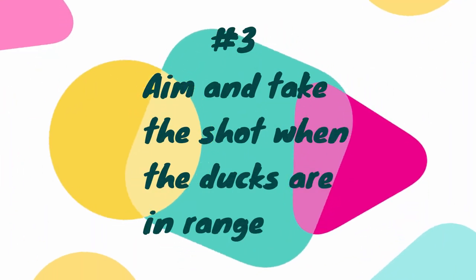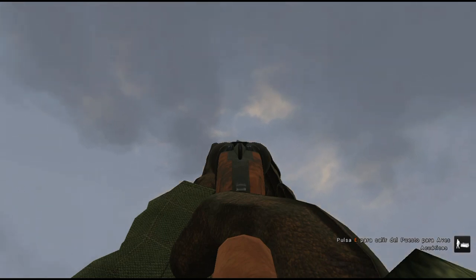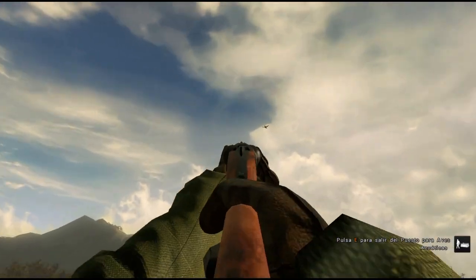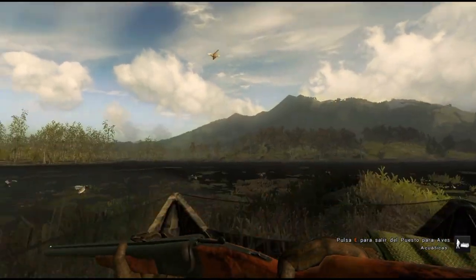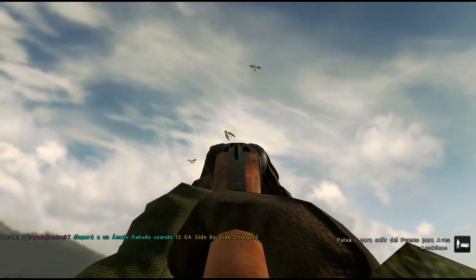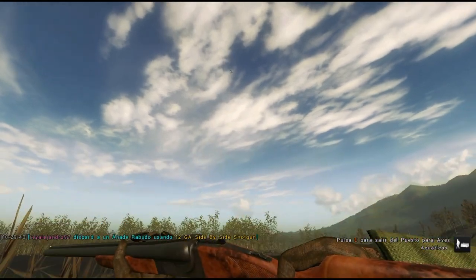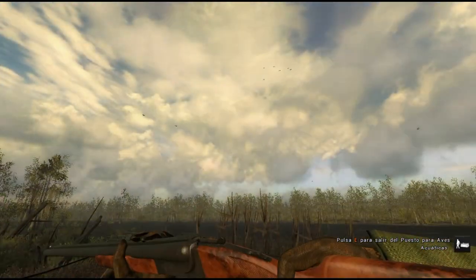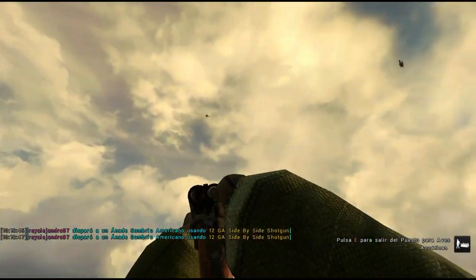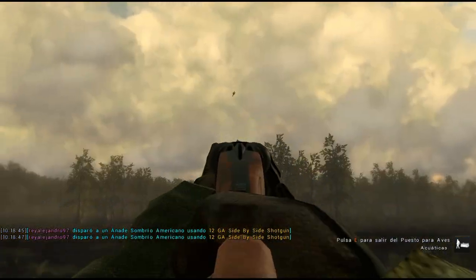The third tip is to aim and take the shot when the ducks are in range. You don't necessarily have to be aiming a minute before the ducks get in range. It's 100% better to aim and take the shot when the ducks are already close enough. It's really difficult to follow and lead a duck for a long time in the air — you are probably going to run out of mouse pad or something. Just raise your weapon, aim, and take the shot. I guarantee you 100% that you are going to have more accuracy applying this technique, and as you can see it works really well for me.